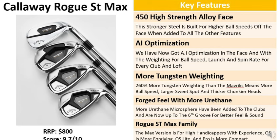The features of the Rogue ST Max: we've got that 450 high strength alloy face which delivers flexibility, stability and higher ball speeds. AI optimization has been added to the face and for the weighting of the club to enhance ball speed, launch and spin rate for every club and loft. AI has had more time to work on the Paradigm AI Smoke irons, but it's still very impressive in the Rogue ST Max.